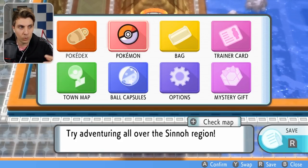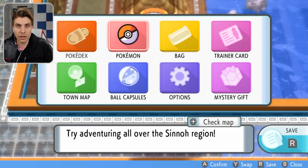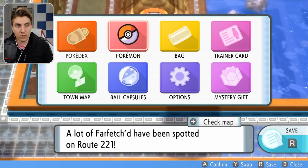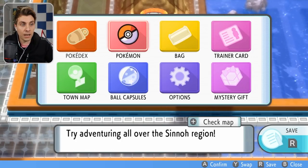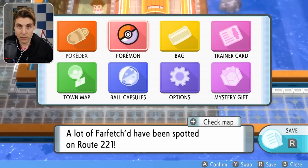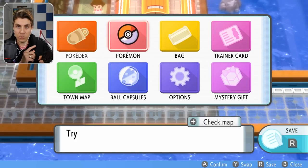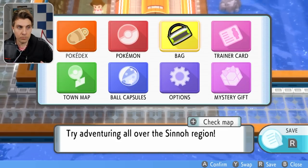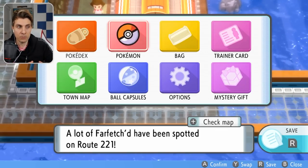If it does freeze, just reset your game — save before you start this whole process. When you do restart, you have to bring the map up, go into the Pokémon Center, come back out, and start the whole thing again. But now, as you can see, we can move our character around and we have the menu up. Use your right analog stick rather than the left to go through the menu without moving your character.